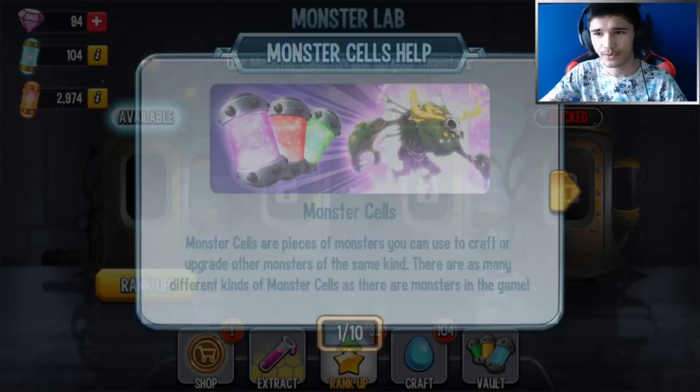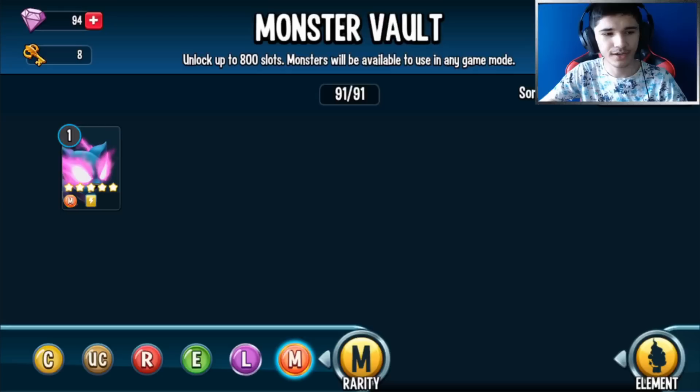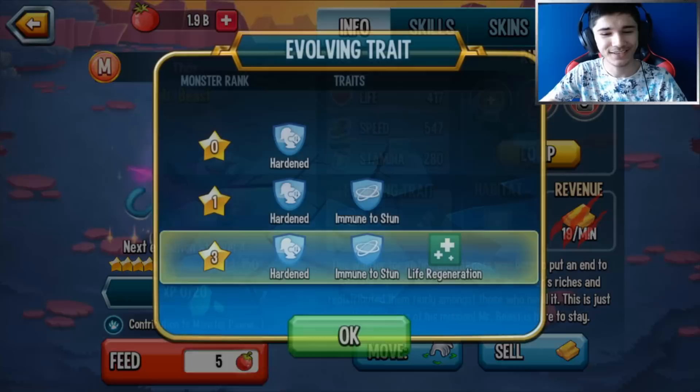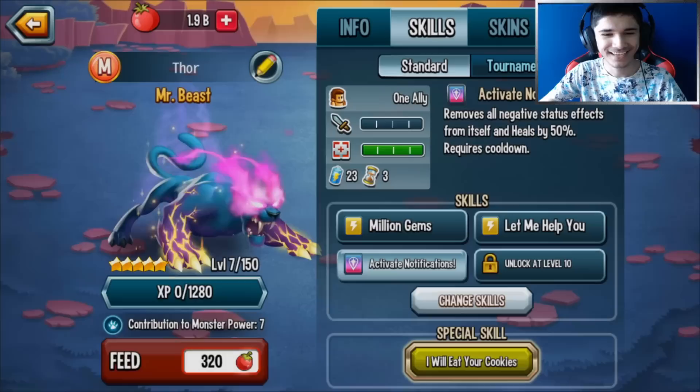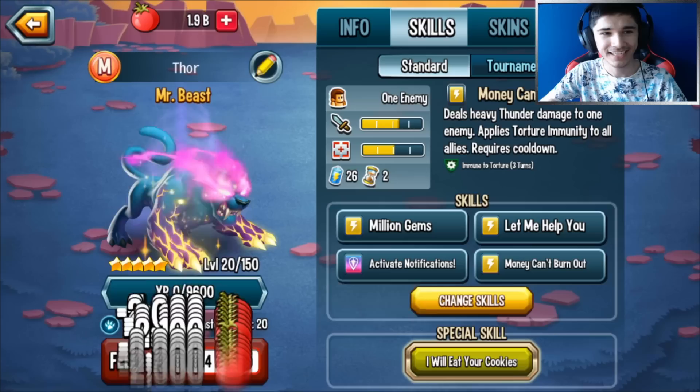Did we rank it up fully? Yes we did! Awesome, so we got rank 5 Mr. Beast here. Let's head back to our vault - the mythic monster should be in here. There we go, we got a level 150 Mr. Beast. This is amazing. Once again, huge shout out to Social Point, thank you very much.